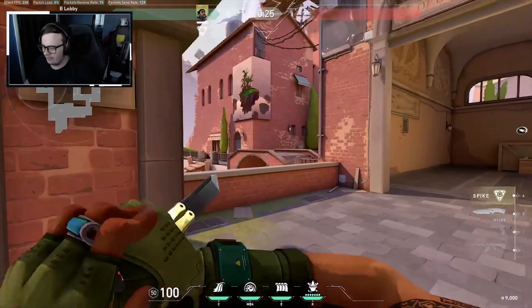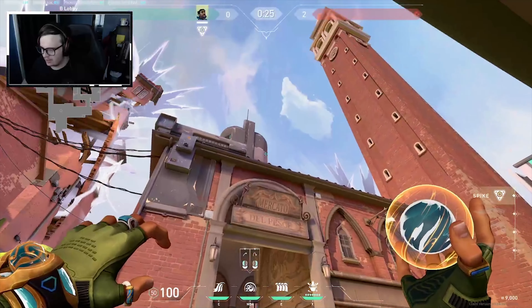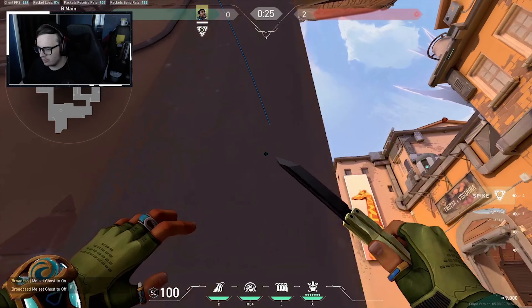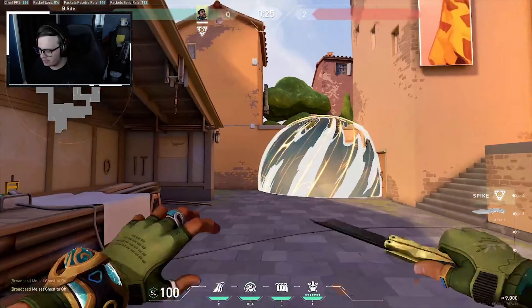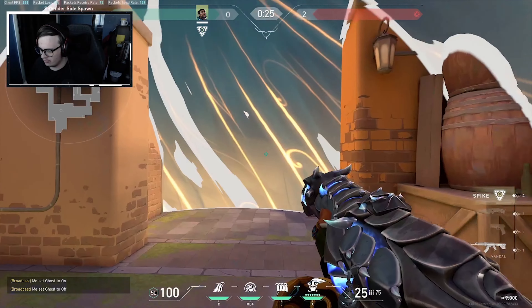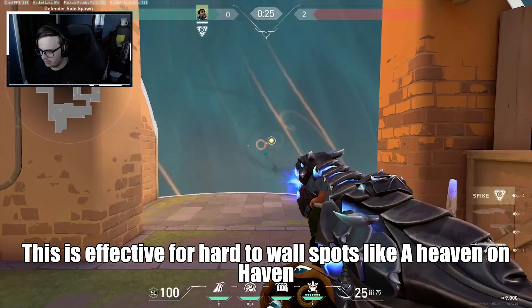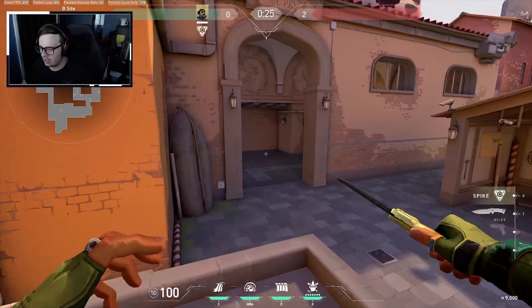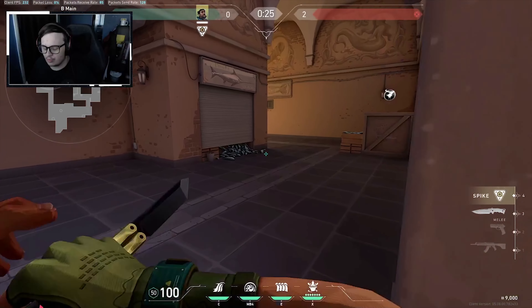Another useful thing with Harbour's Cove is it can be used for lineups, just like a Viper orb. So you can do lineups to cover up areas, which is kind of more effective than a Viper orb because of the whole shooting mechanic. It's also a great combo with a Sage wall, as a gun doesn't have enough bullets to be able to shoot through both at the same time.